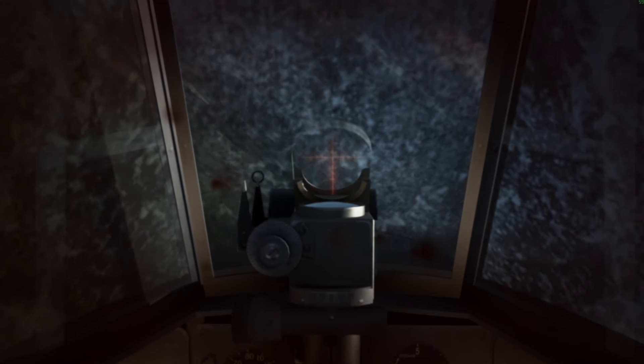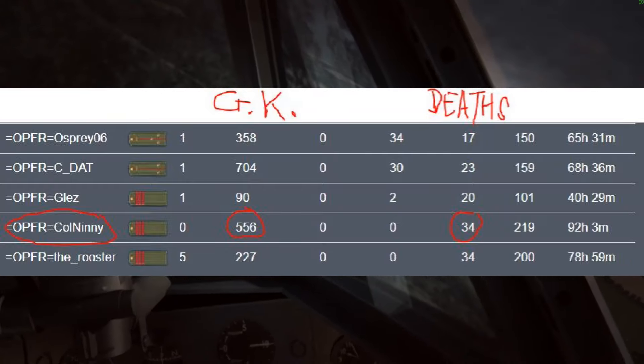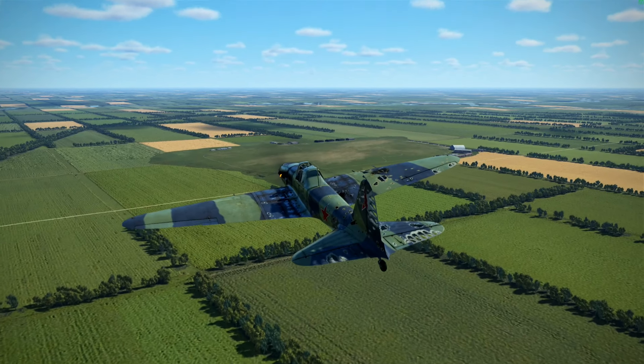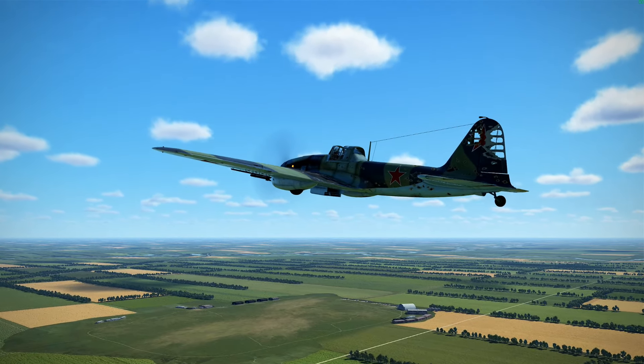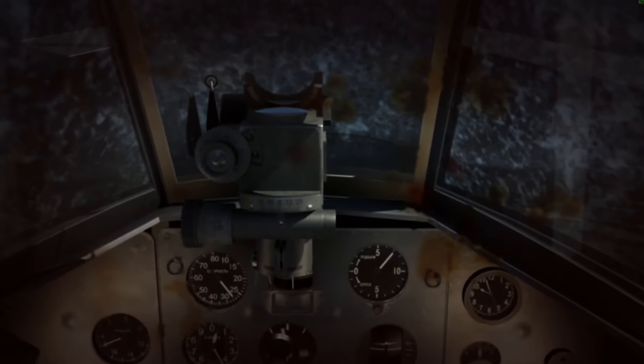My personal score in ground kills is 556, but to achieve that I died 34 times. This shows us two things: one, the work is very, very dangerous, and two, I take unnecessary risks. And this downgrades the total score of the squadron, keeping us out of the top five bombers.